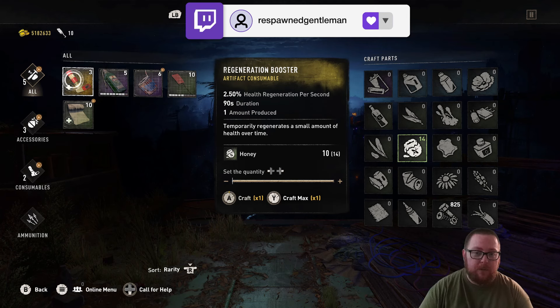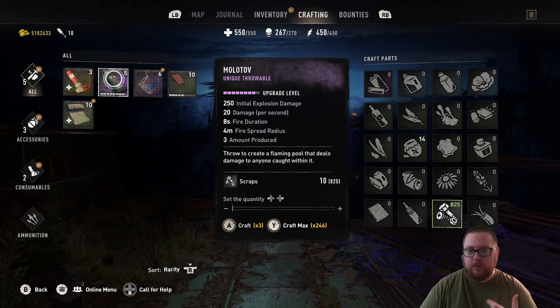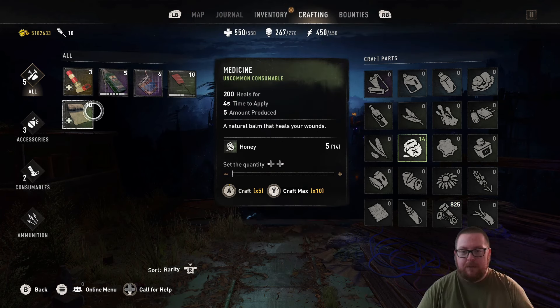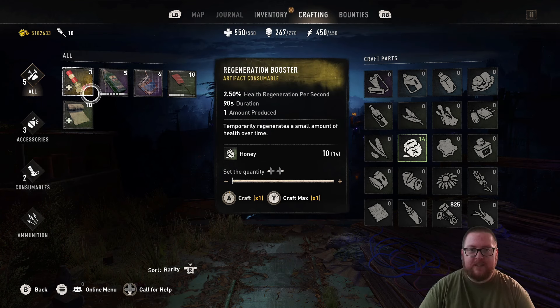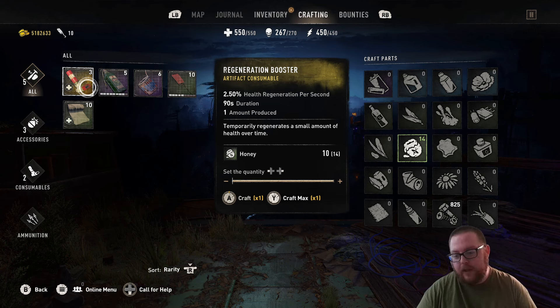For example, on the Scarecrow you get regen boosters, molotovs, decoys, and medicine. You can duplicate any of that as many times as you want. It gets insane with different characters — regen boosters are amazing with the Plague Doctor, you get rage boosters with the Van Aiden, unlimited crossbow bolts, and with the Cursed Pirate you can have unlimited boom sticks.